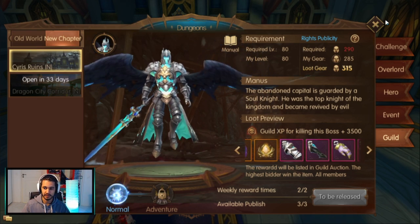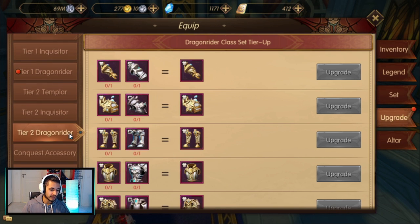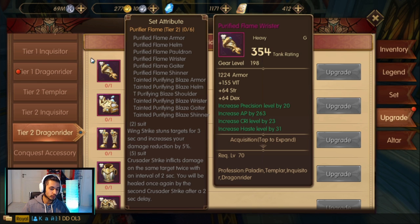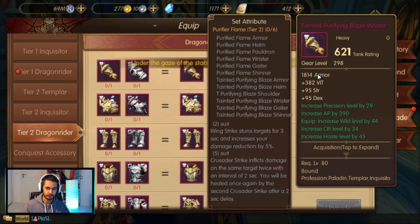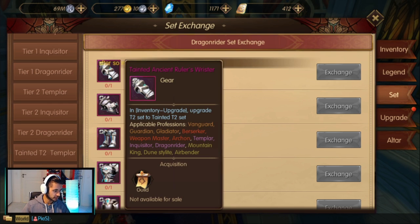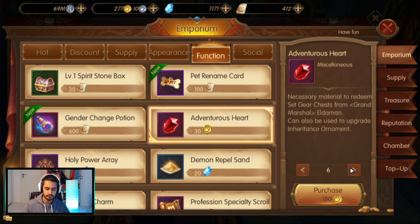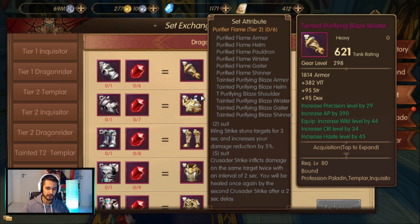Let's say I have the tainted gloves right now. If I want to upgrade them, what you do is go to the tier 2 set of your class, and then you need an already-finished tier 2 gloves plus this unfinished tainted glove, and then you can upgrade it to tier 2.5. You can also do it the old way: just get the gloves and then get six adventure hearts. You get them from the emporium — six will cost 180 gold. So 180 gold plus your gloves will make the tier 2.5.